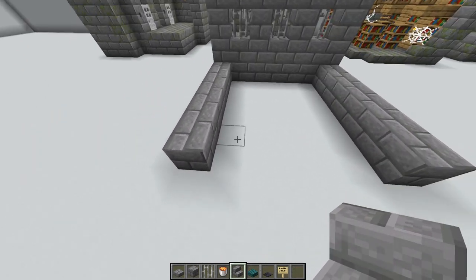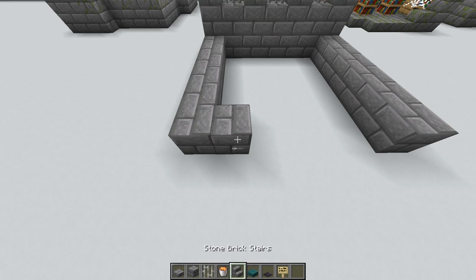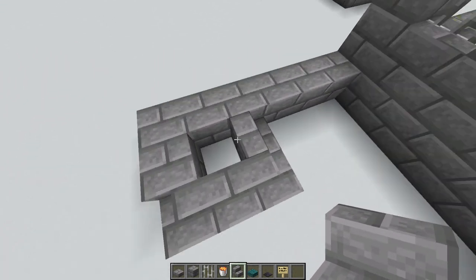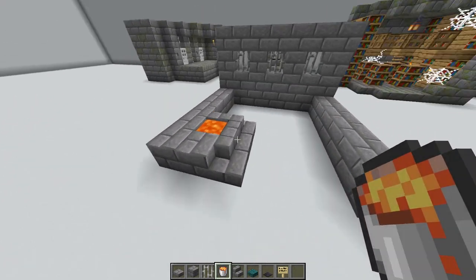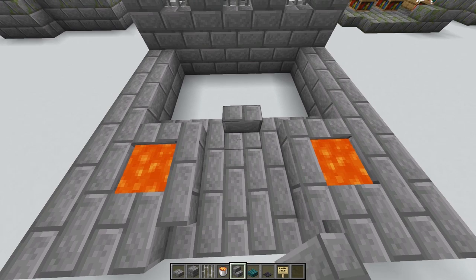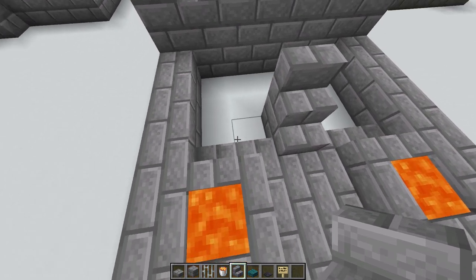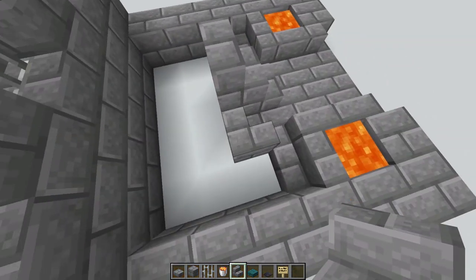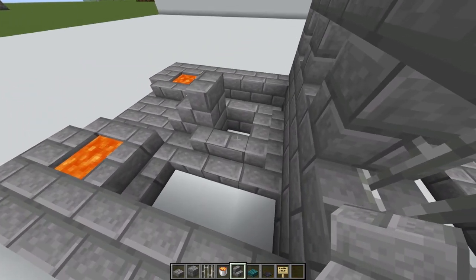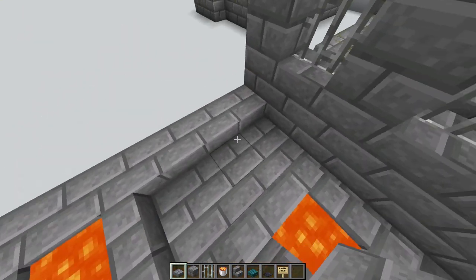Now we'll start working from front to back, creating our first lava pit. Place a full block, take your stone brick stairs facing in this direction, then make a loop around to where you're going to put the lava and place your lava in. Do the same thing on the other side, then fill in the middle two with slabs. Next place a stone brick stairs, a full block, and another stone brick on top. Then build the lava under the portal: place a stone brick stairs facing in this direction - that will change - then wrap these around and place your lava inside.